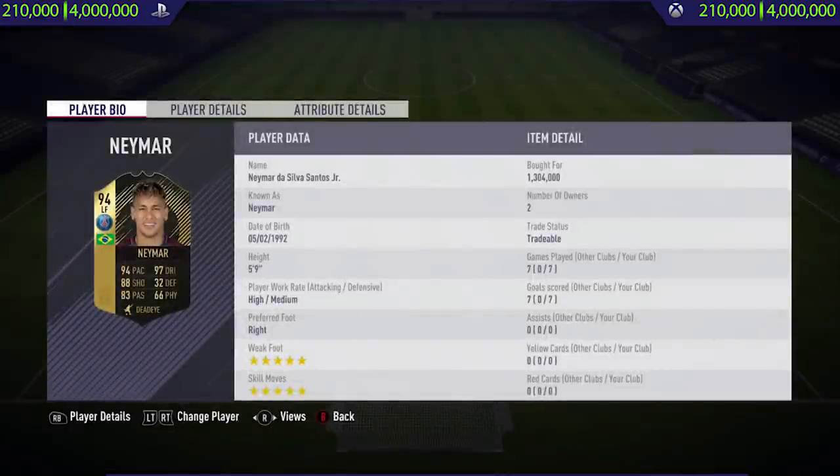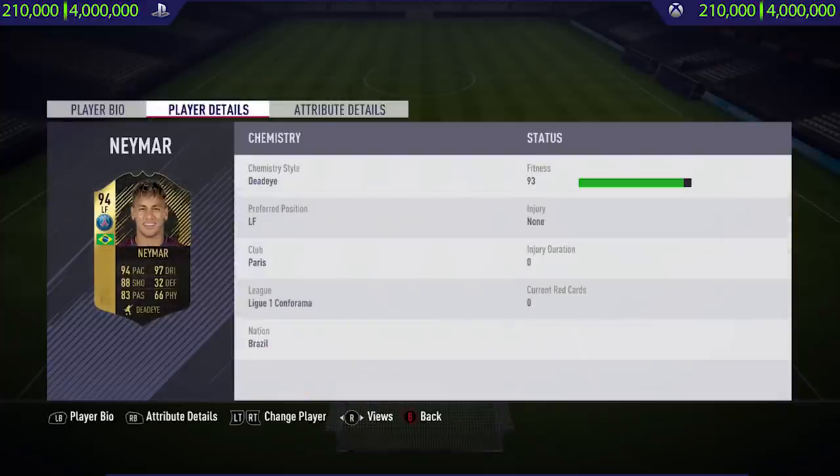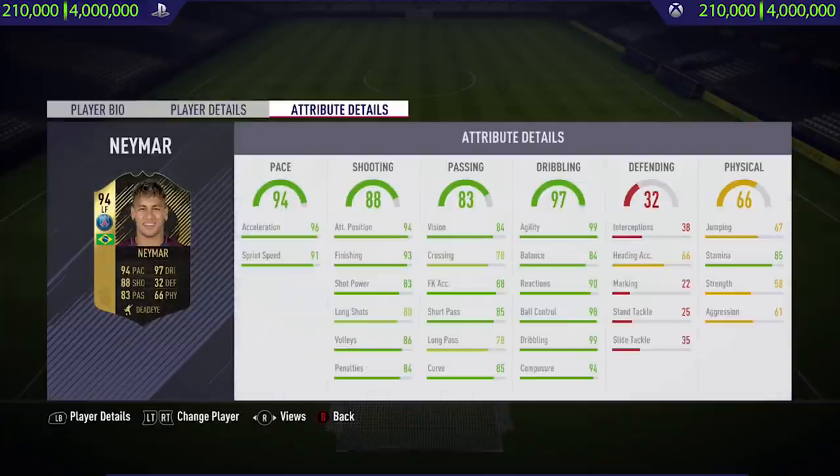Hi guys, what's up, Jason here and welcome back to a brand new FIFA 18 player review on my channel. In today's video I'm going to be reviewing 94-rated inform Neymar. If you want to go and pick this card up and try him out for yourself, his price range on both Xbox One and PlayStation 4 is 210,000 to 4 million coins.